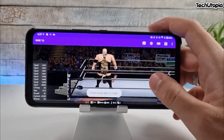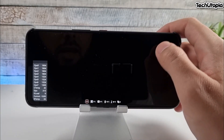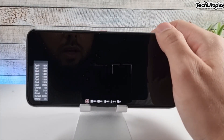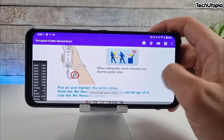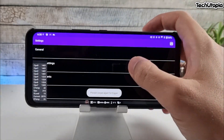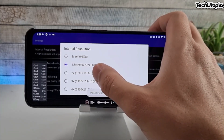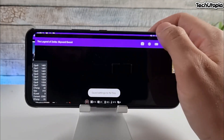Let's go to the next game. We're gonna go to The Legend of Zelda: Skyward Sword at 2x resolution. Wait, actually it's 1.5x resolution - let me just check it again. You know what, I know it's gonna run full speed, so let's go to 2x resolution with this game.